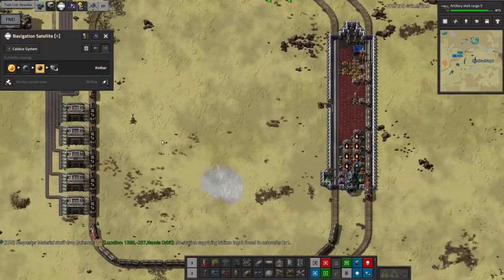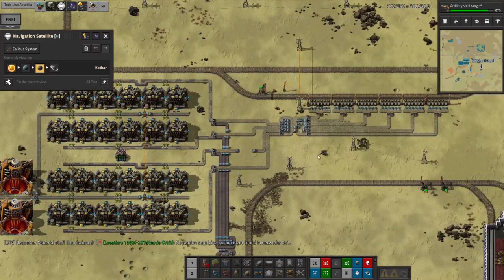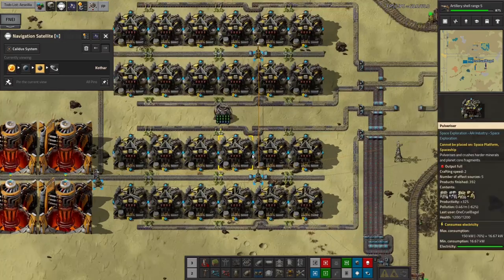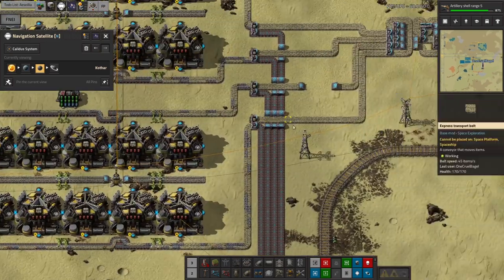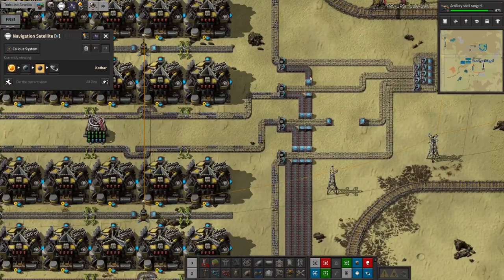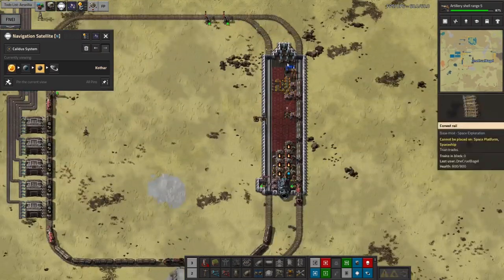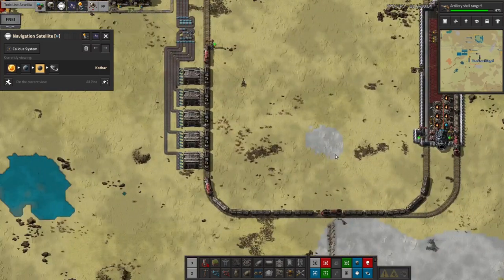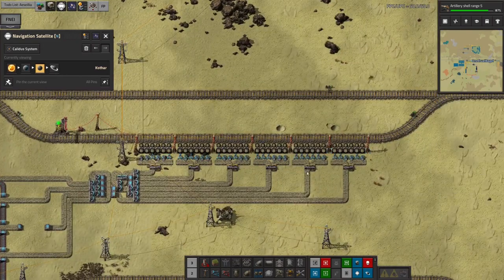I also came over here and built up this system, which should look very familiar because it's basically identical to the one I had on Miokin. We've got core miners here digging up the core fragments, then crushing them to get Iridium, stone, and normal core fragments. Those are then being passed up here and split out as appropriate - the Iridium is sent off to this station to be taken away by trains, and the rest is being dumped into these warehouses to be put onto trains, get onto the spaceship, and fly over to Norvis.